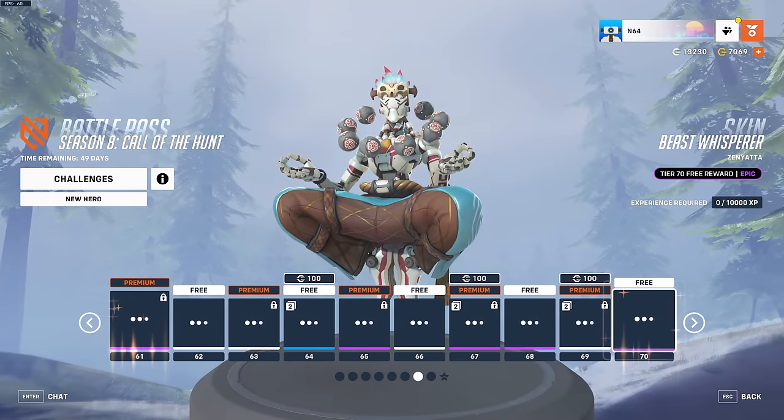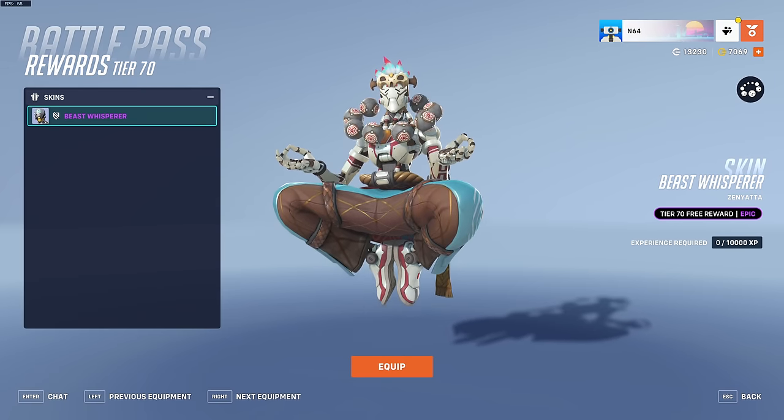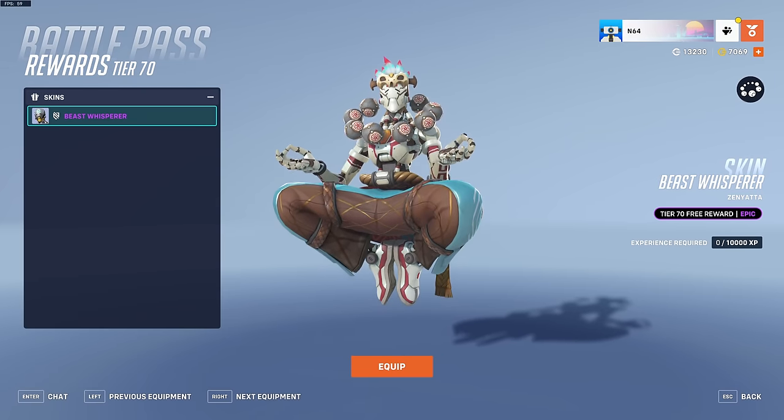At tier 70 we have an epic Zenyatta skin called Beast Whisperer. I heard that if you equip this skin you can control Winston when he uses Primal Rage, so it's going to be a pretty hard counter.